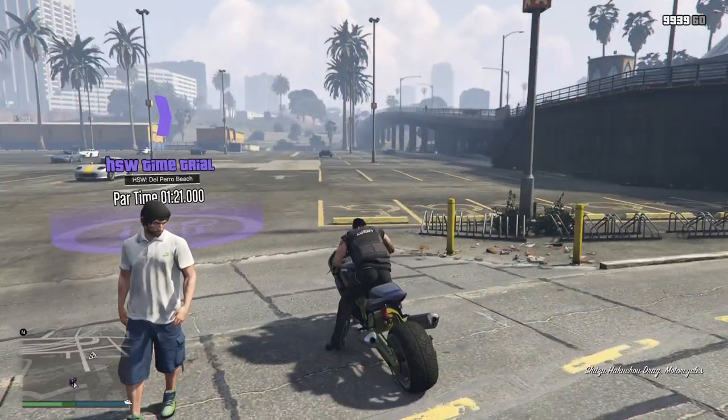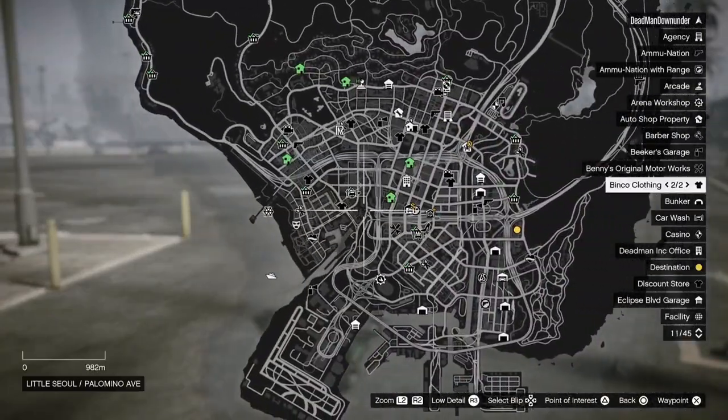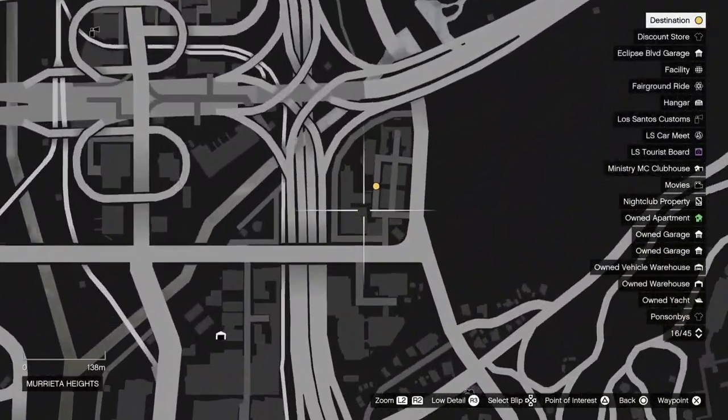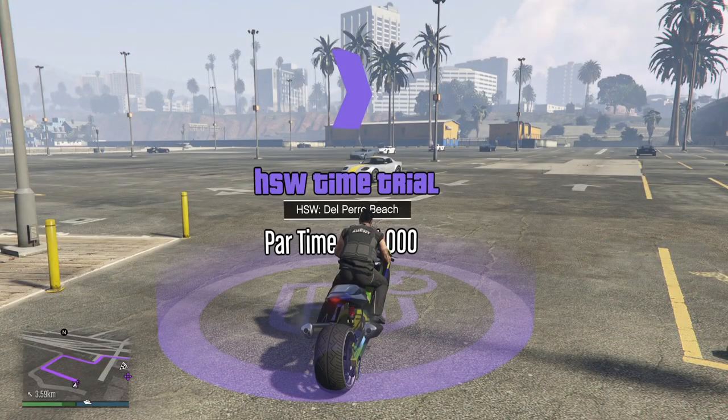When you're ready to go, hop onto your bike, come into the Corona, press right on your D-pad, open up your pause menu, come over to the east side of the city here. Set a waypoint where the time trial ends, then back out, open up your phone and quit the time trial.